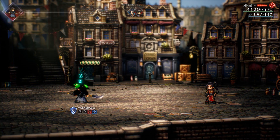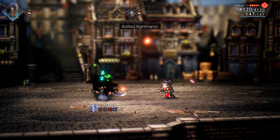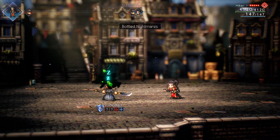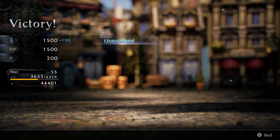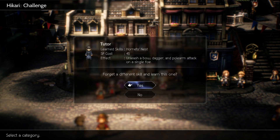So I wanted to get the hornet's nest skill from this lady, and I was testing out a new way to kill the NPCs with this bottle of nightmares, which is actually freaking awesome. I love this tactic, but I accidentally canceled after this by Miss Snake. I was like, oh crap.